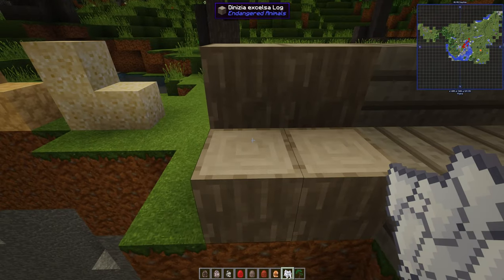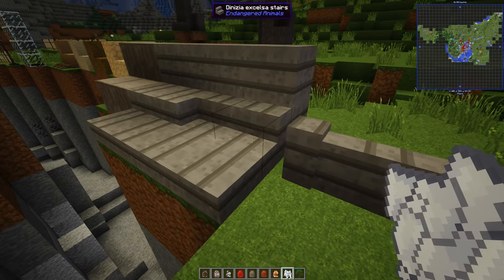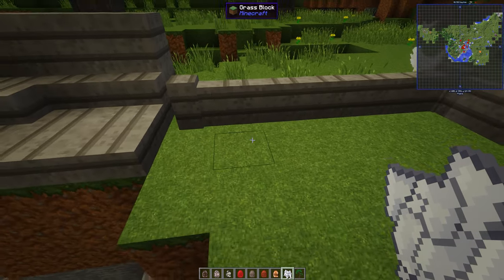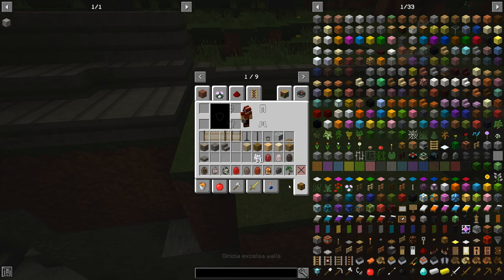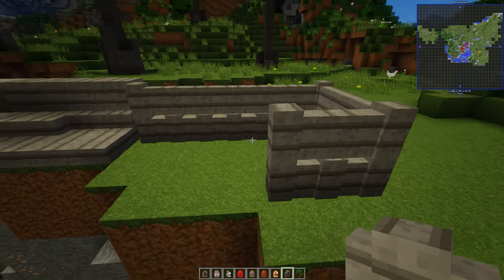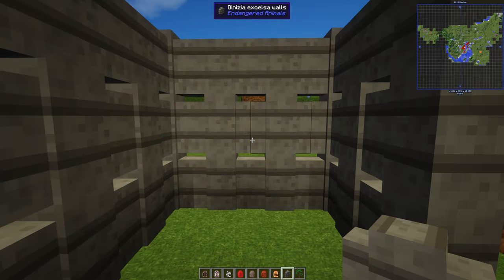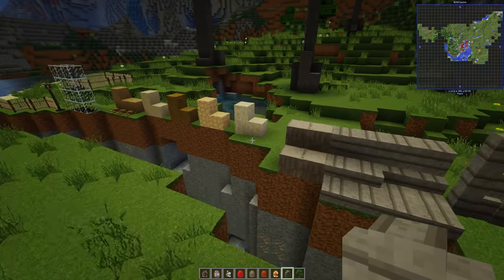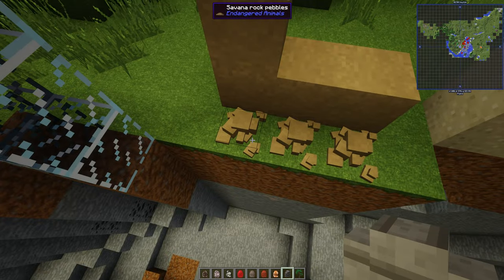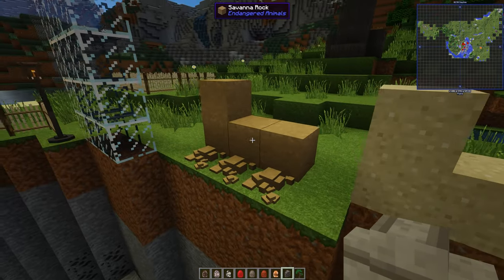The wood you get from that — here are the Dynesia Excelsior Logs, the planks, the steps, and the Dynesia Excelsior Walls as well. We always need more walls. Also, there's savannah sand, savannah rock, and savannah rock pebbles, which is really cool. I should probably go and find a savannah just to see what it actually looks like and whether it spawns naturally. But the blocks are here. And there's a termite mound block — that means there must be termites coming.